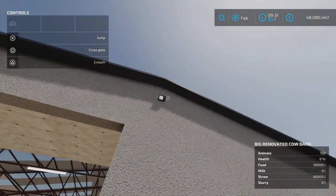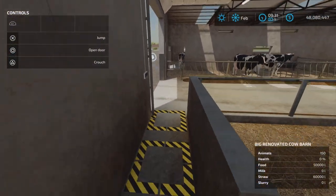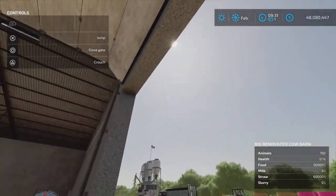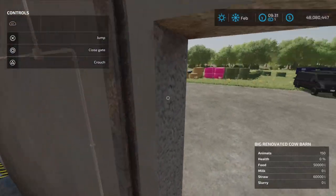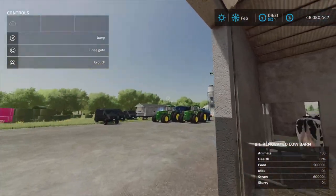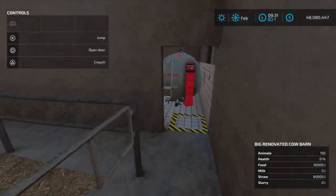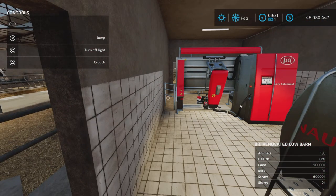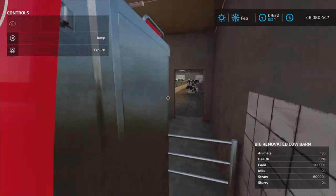Out here there's a light. So if we go over to this side — yes, see, now it's off. Turn on light — now it's on. So inside here we have the milking area, or the milk storage area. We have a light switch there.